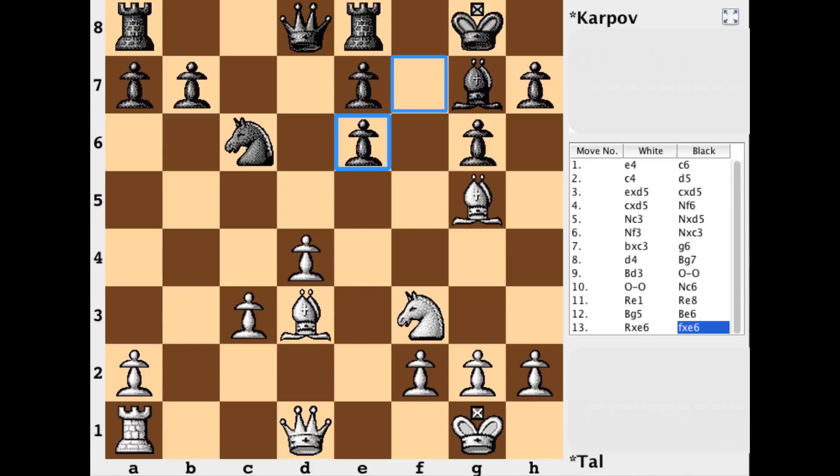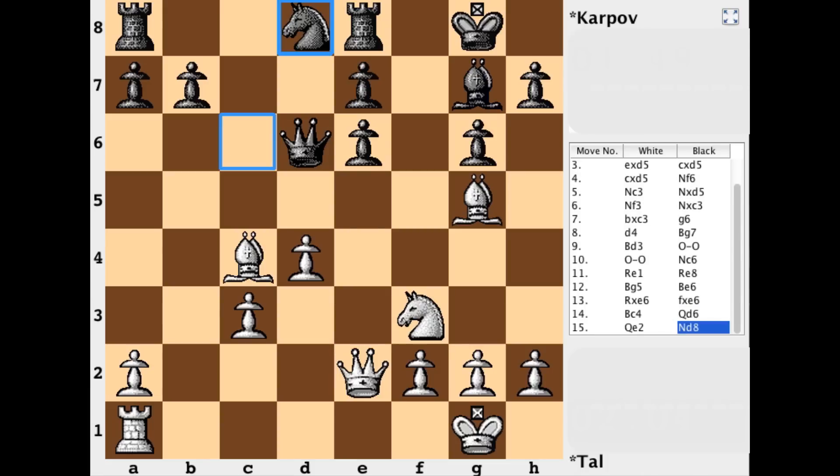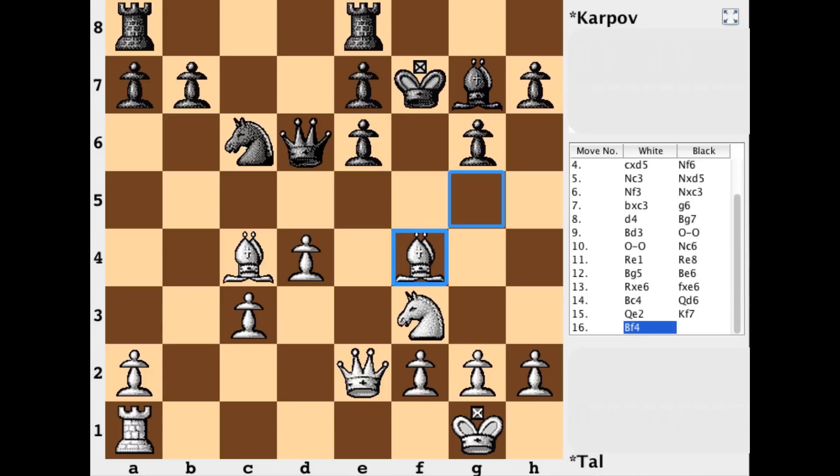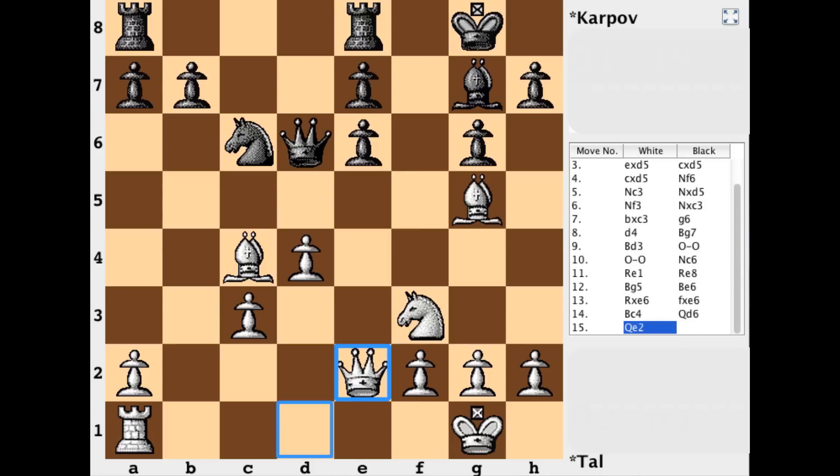First order of business is to hit the weakest link, namely e6. And with these next few moves, we're seeing white just put pressure on e6 and black having to defend. Queen d6, queen e2, knight to d8 — there's not a better way to defend than knight to d8. King f7 gets hammered immediately with bishop to f4. It hits the queen, vacates g5, and the bishop's immune from capture due to a mate in 2. So king f7 is just crazy.